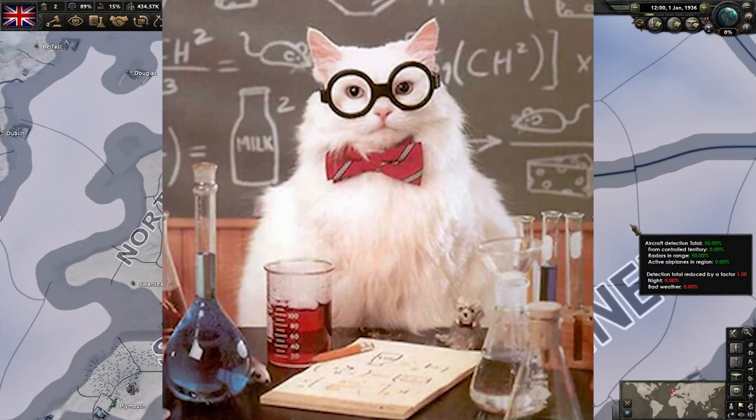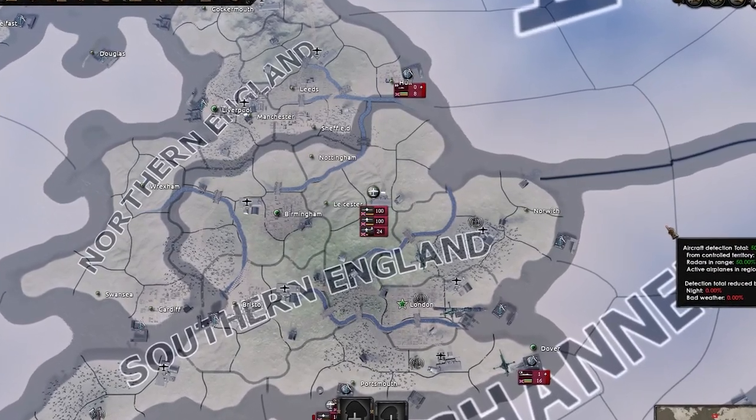Today I'm going to show you how to do air in HOI4. Let's start with the basics. If you want to enter the air map mode like this, you just hit F3.